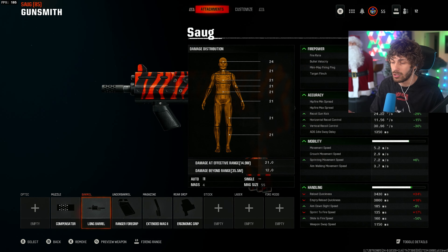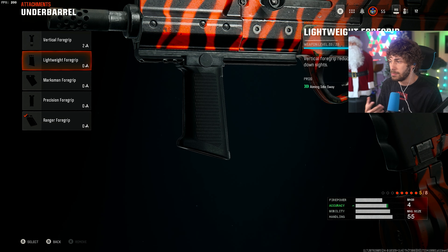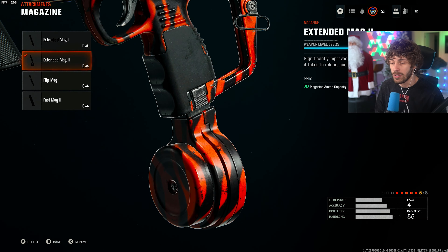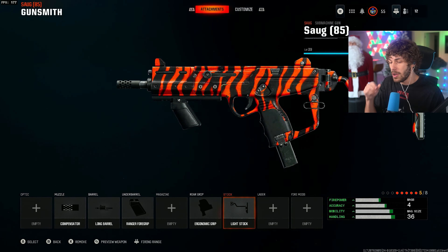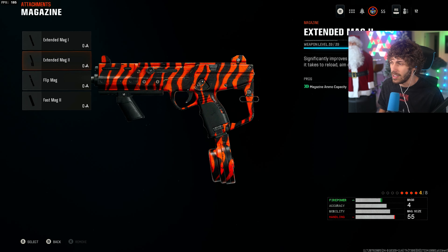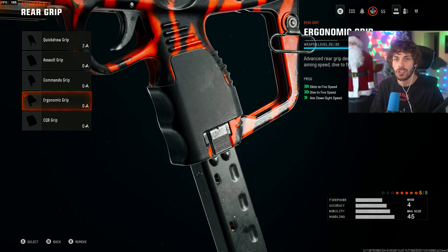The Long Barrel brings damage range up to 14.9 meters, which is decent. For the underbarrel we're using the Ranger Foregrip so we can move around the map faster — with SMGs it's nice to have faster tactical sprint. The Vertical Foregrip would be better if you want to maximize control, or if you're running a suppressor. For the magazine we're using Extended Mag 2, although you could swap it for the Light Stock to make the weapon better in close gunfights. For the rear grip, on every SMG you want the Ergonomic Grip — it removes the omni-movement delay and increases ADS speed, making the weapon a lot more snappy.